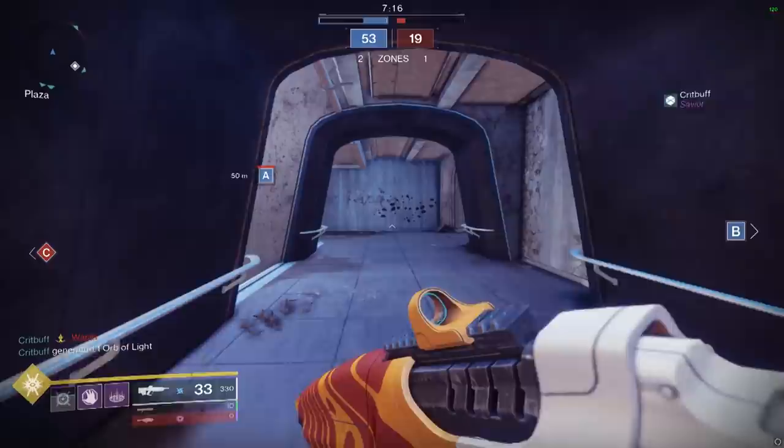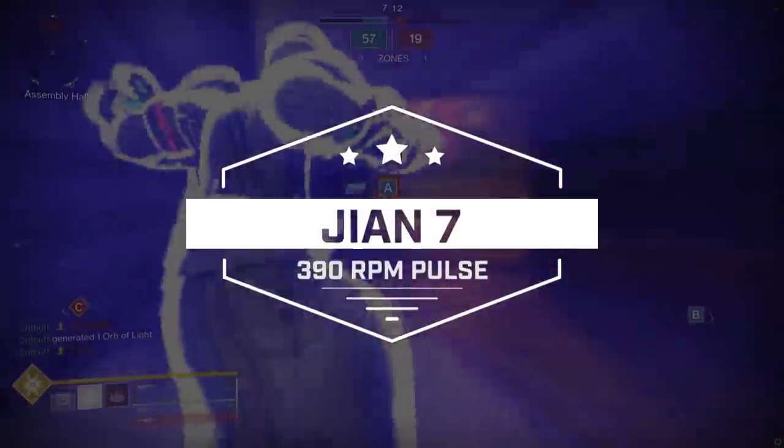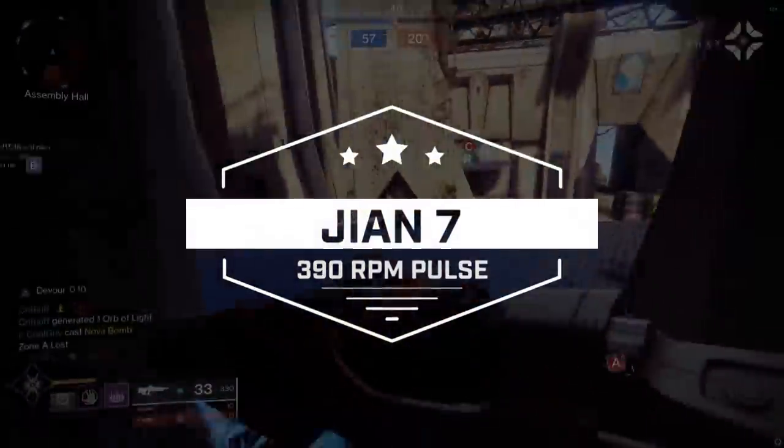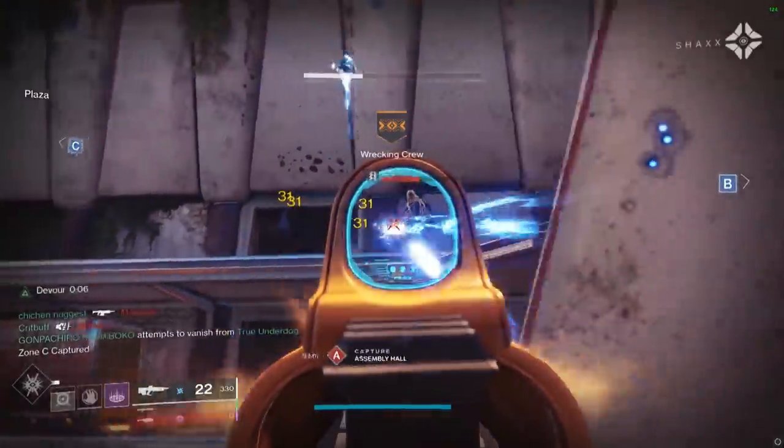Today's review is about a new Monarchy Pulse Rifle brought back — the Geon VII Rifle. It's 390 RPM in the energy category as Arc. Direct competition is going to be Last Perdition. Each one of these 390 pulses have very specific roles that are special.